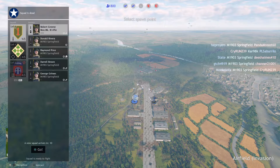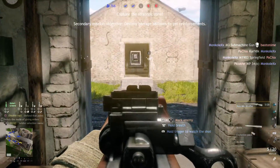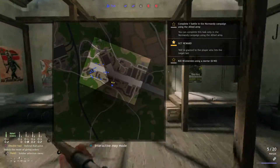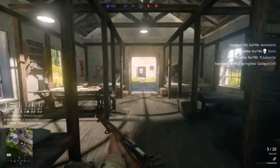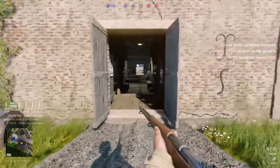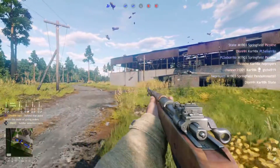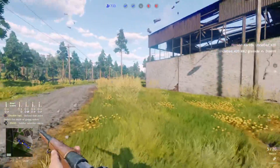Choose a spawn point on the map. Draw some K3 rifle. So these are bots — yeah, these are bots. How long does this usually go for? This is a demolition objective. Wait — okay, that's not an enemy, that's a friendly.